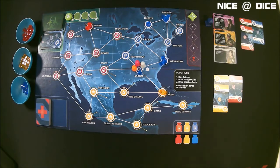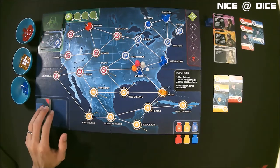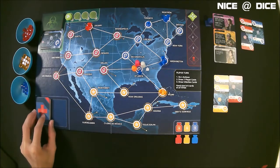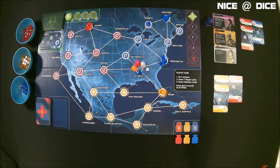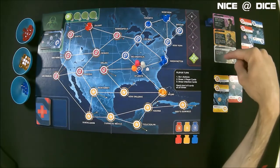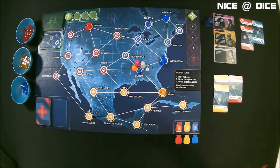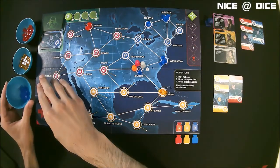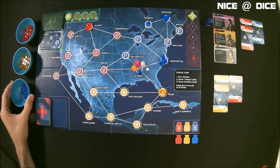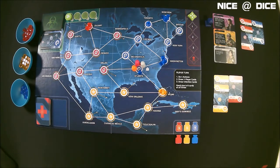That's the same in multiplayer mode or solo mode. In multiplayer mode, it is a cooperative game and you're all working together. There are a few ways you can lose: if the deck of player cards runs out and you need to draw two cards but there aren't two to draw, the game is over. If the outbreak marker ever gets to the bottom of that track, you lose. Or if you ever would have to add cubes of a color and there are none left in the supply, you also lose. So you're trying to cure all three diseases before any of those happen.